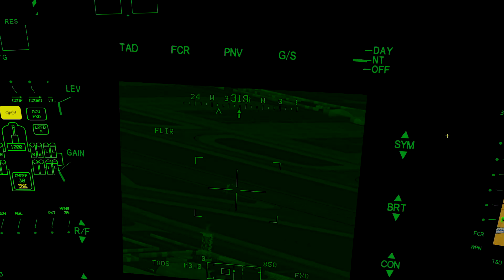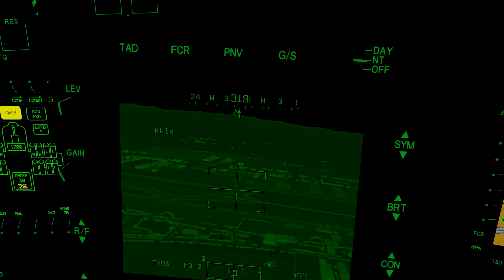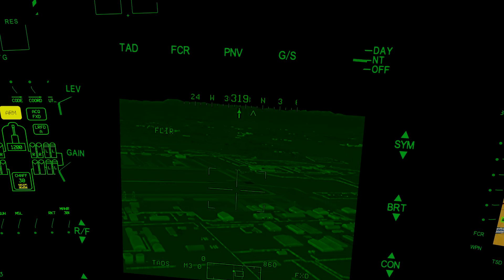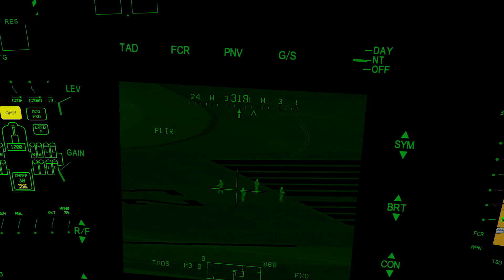Hi folks, I'm sitting on the front seat of an Apache today and I'm just having a look at one of the new features that's just been added to Moose, and it's for target identification. So our little simulation today, we have three groups of infantry on the airfield and at this distance, we don't exactly know who is who and who are the friendlies.